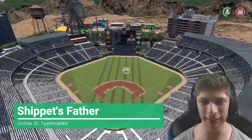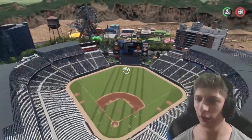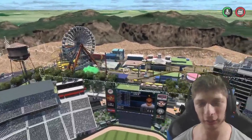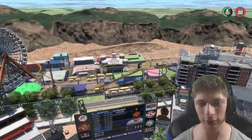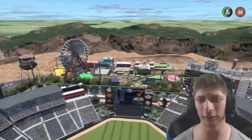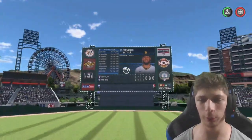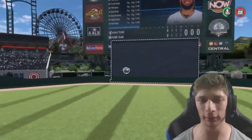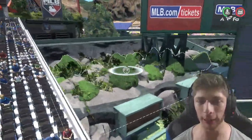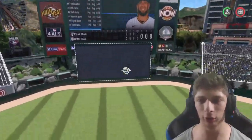This next stadium looks like a lot of fun. It has 37,000 capacity, a giant fair in the background, and a lot of parking lot spacing — which you're going to need if you have a fair and a baseball stadium. The stadium itself looks really really good; the scoreboard fits really nicely with the batter's eye. Center field is very hard to do, but it looks just amazing.